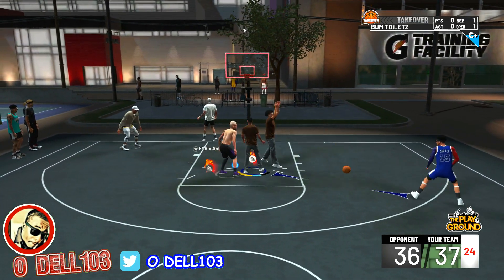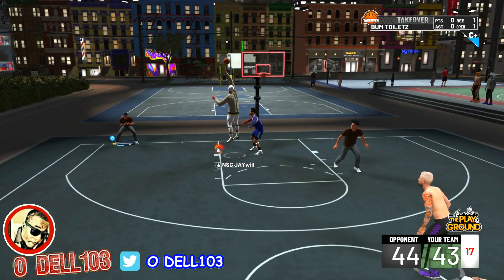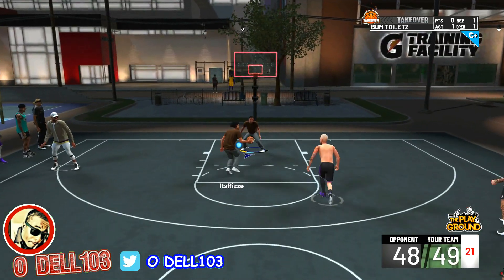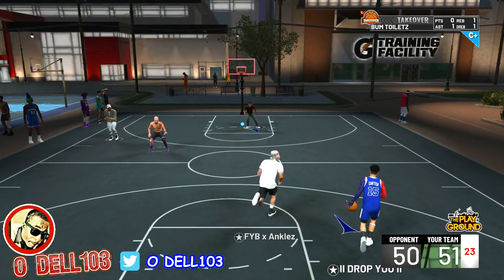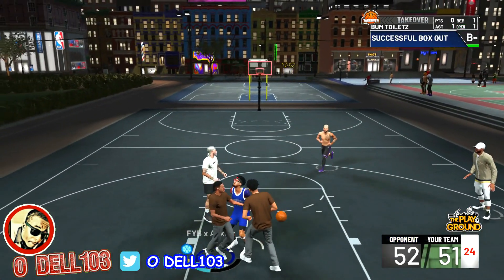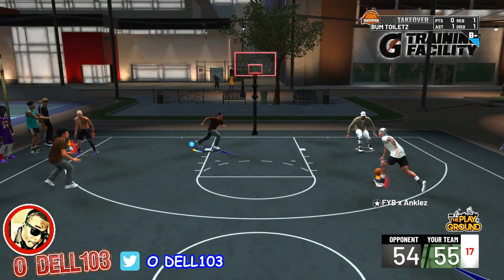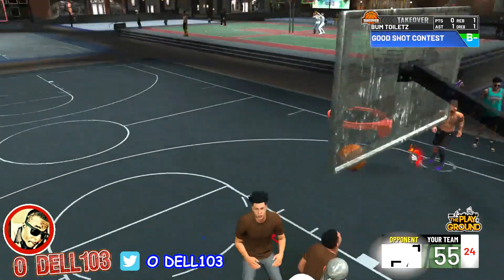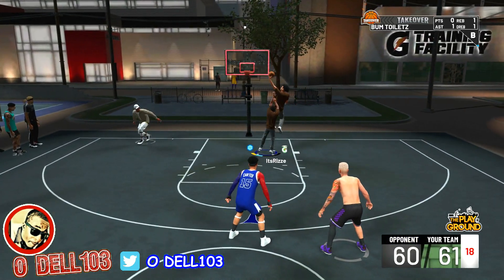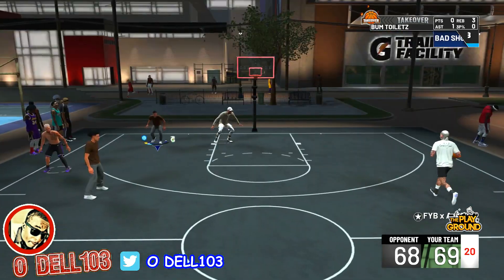It seems like 2K20 is putting more grind toward badges and less toward attributes. That hustle rebounder split into two badges means more badge grinding. On green lights - Mike Wayne confirmed everyone can now see if you hit a green light or not, so you can't fake greens anymore. We'll see when the game comes out.